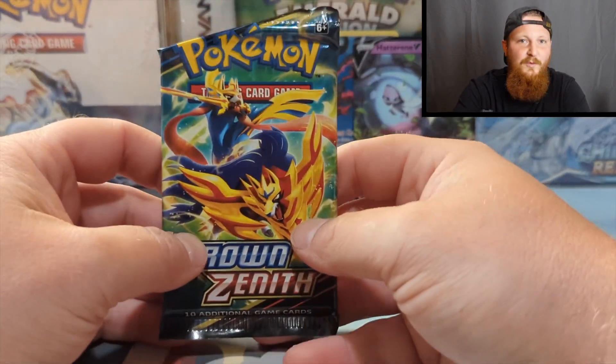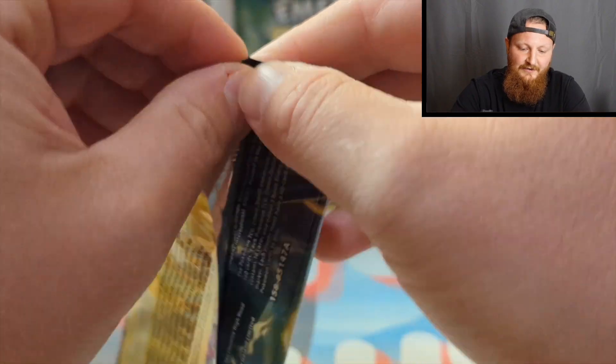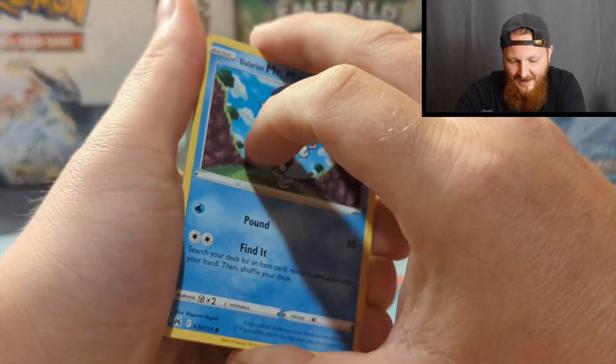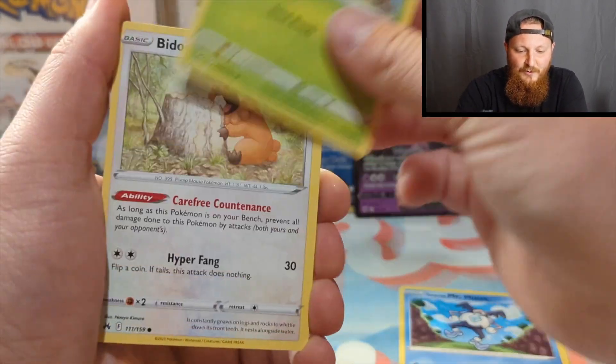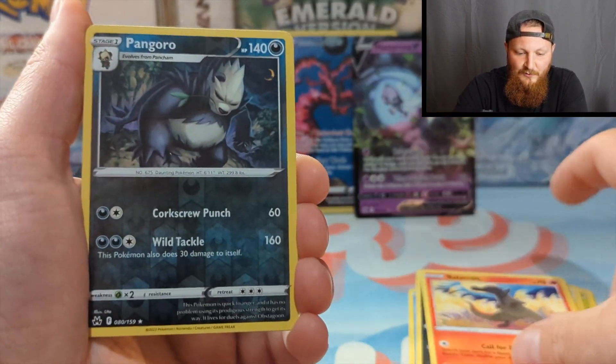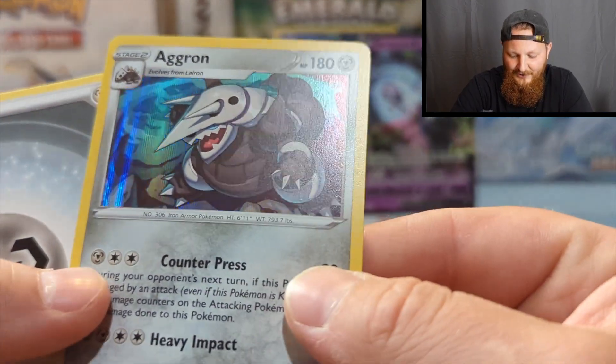Last pack. What do they say — last pack magic? Probably not, but we're going to try. We got Mr. Mime, the Acorns, Bidoof, Salandit, Pangoro — and Haxorus Hollow. Womp, womp, womp.